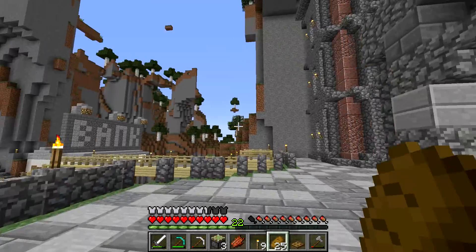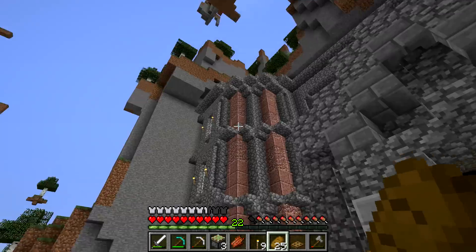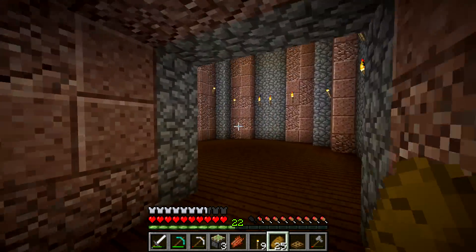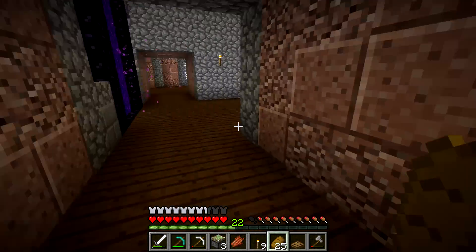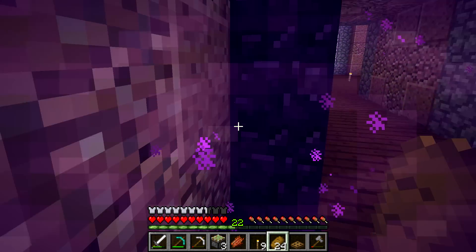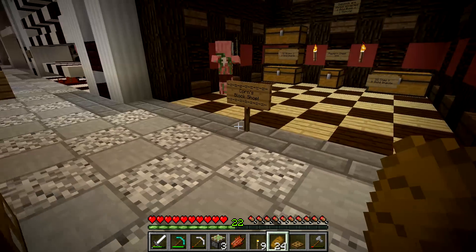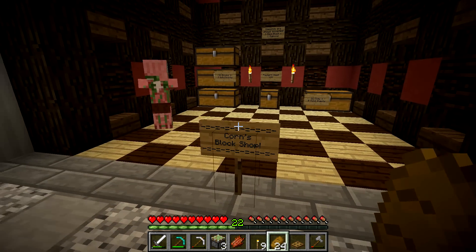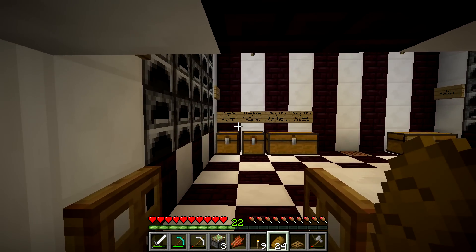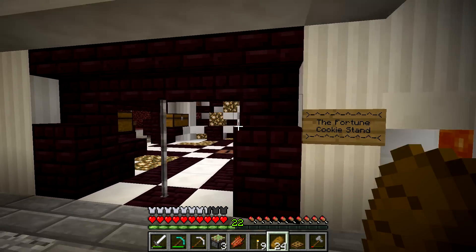We're at spawn! I didn't show off too much last time — I showed the bank and banking system, and there's the globe and the main building here. I'm not sure what's supposed to be in these rooms or if there are plans for them eventually. We're heading to the shop area — there's Corn's Block Shop, a smeltery, and a Fortune Cookie Stand. I'm mainly looking for food since I don't have a good food source going.